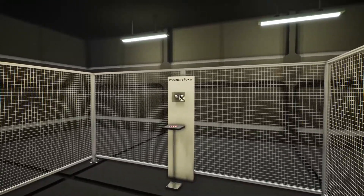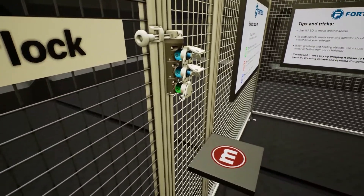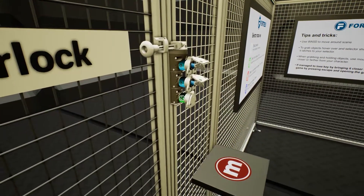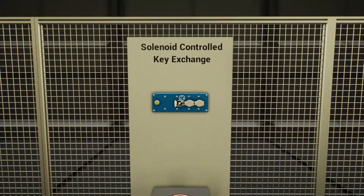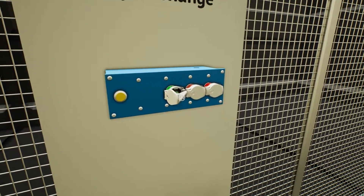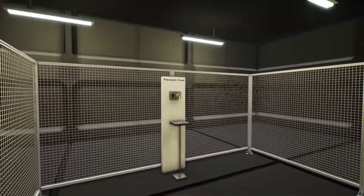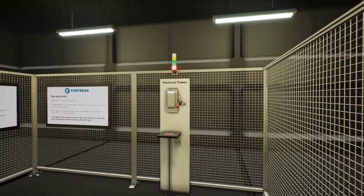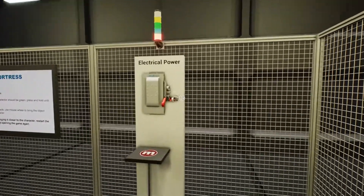To open the door, we need to get the green key in so we can take the blue keys out and open the door. The green key is located in the solenoid-controlled key exchange, which is currently trapped. To remove it, we need to put in the orange key from the pneumatic power unit and the red key from the electrical power unit. Let's start by taking the key from the electrical power unit.